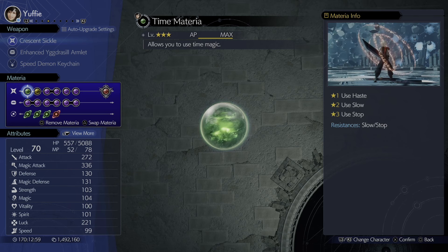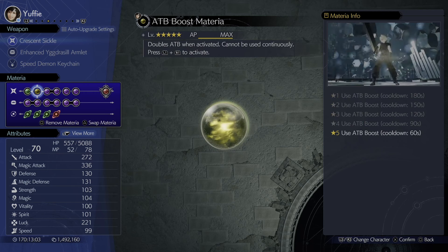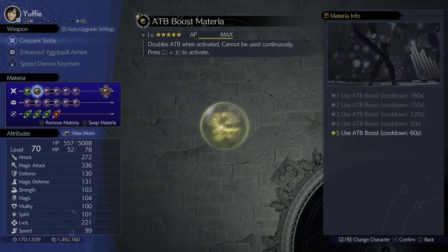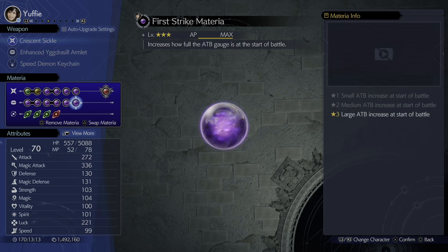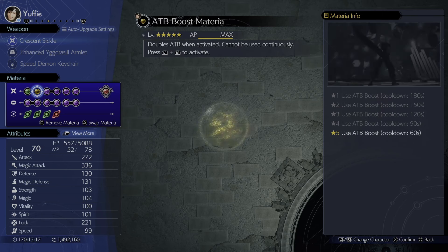Moving over to Yuffie, we're running the Crescent Sickle, the Enhanced Egg Result Armlet, and the Speed Demon Keychain. For magic we've got the Time materia, ATB Boost, and then a bunch of purples to pack out the stats: two Spirit Ups, two Vitality Ups, two Steadfast Blocks, two Luck, and a Speed Up. Also equip the First Strike materia and ATB Boost.